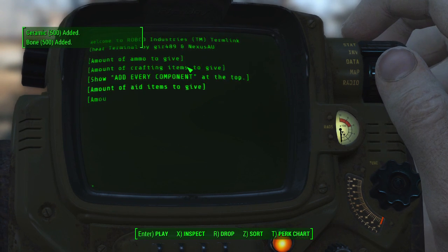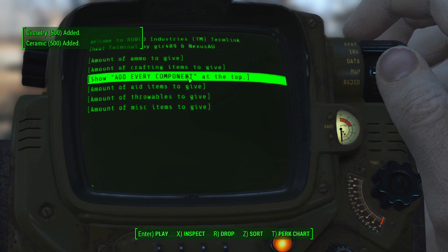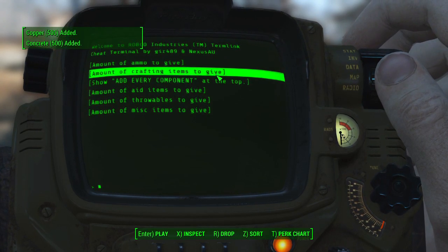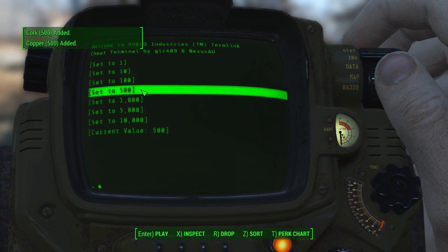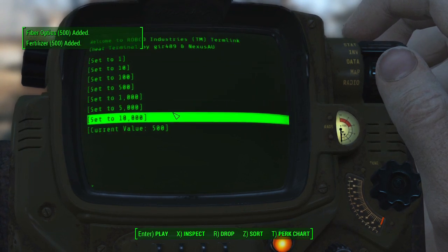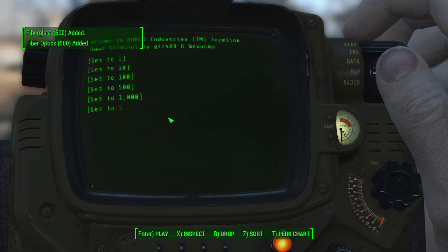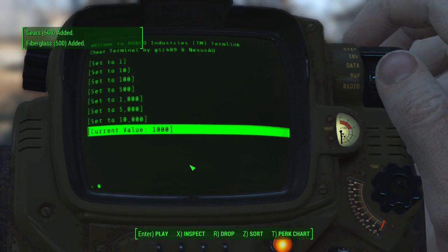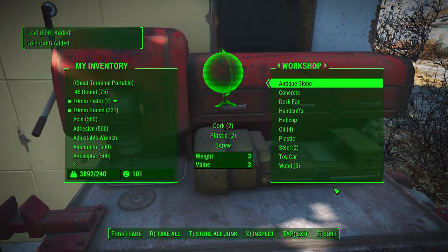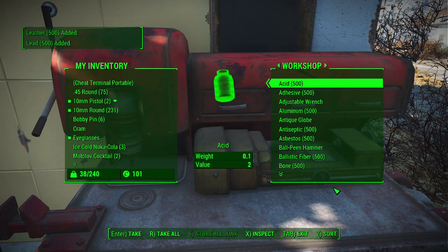Under configuration with items you can come here and switch it so that Add Every Component shows at the top of that list. The amount of items to give is auto-set to 500, but you can reset it — I would highly recommend setting it to 1000. Something very useful to do is, since you're now over-encumbered, exit the Pip-Boy, turn around, transfer, and hit T to store all junk. As you can see, everything you had is now in the workshop to be used, and you're back down to not being over-encumbered.